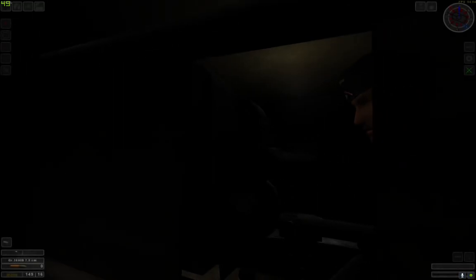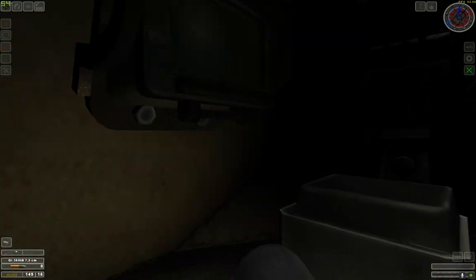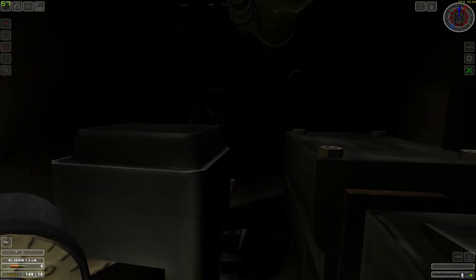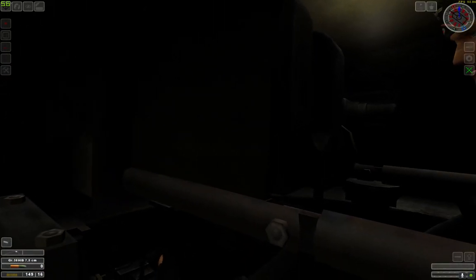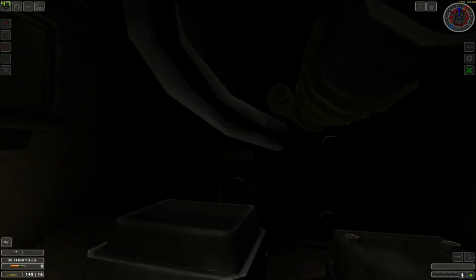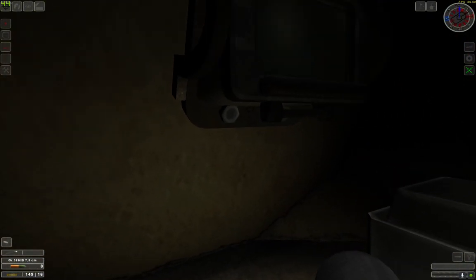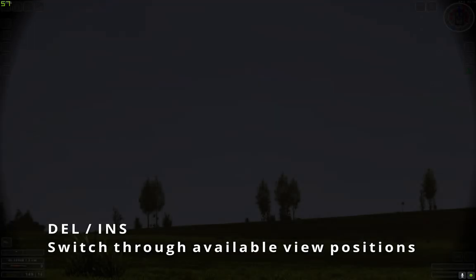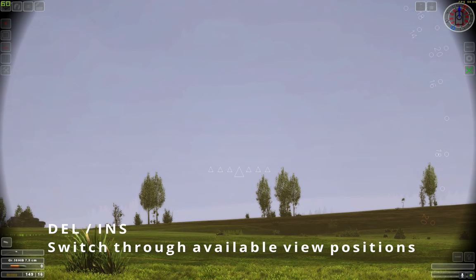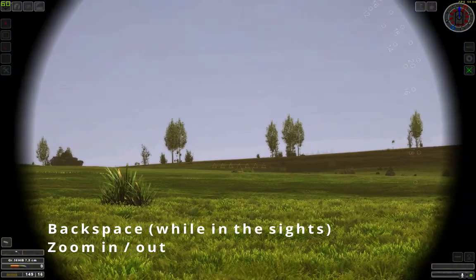The crew station you will be seeing the most is of course the gunner. You can look at the inside of the tank, and if you want to have a look through the sights, press Delete or Insert on the keyboard. You can zoom in and out by pressing Backspace.